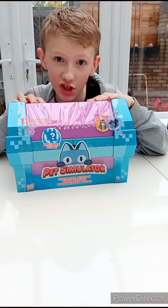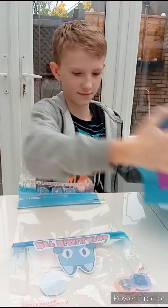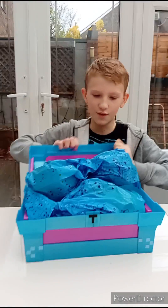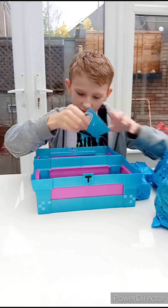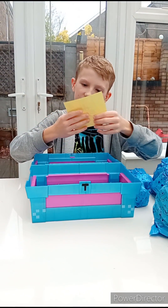A couple of days later and we got another giant chest! This includes exclusive and mythical DLC codes. Time to open it — here we go. Boom! We have two teddy bears, a gigantic teddy bear, an egg, another egg, another egg, and a giant pet collection. New and improved — we also have some Pet Simulator stickers in there.